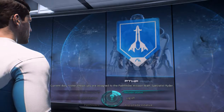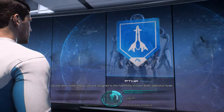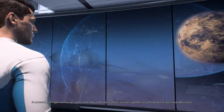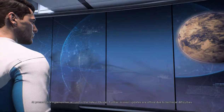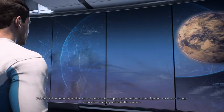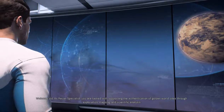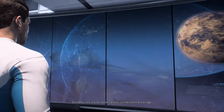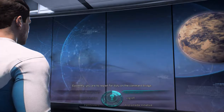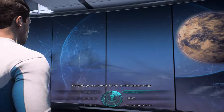Current duty roster shows you are assigned to the Pathfinder mission team, Specialist Ryder. I'm beginning to think that it's now become impossible for BioWare to break from their formula, even if they wanted to — Jedi, Spectres — you've got to be part of a special cabal no matter what. At present, Ark Hyperion has arrived in the Helios Cluster. Further mission updates are offline due to technical difficulties. Everything's broken up and appears to be going to shit, so let's just get down to the planet's surface as soon as possible. We've got 20,000 people left — that's plenty.